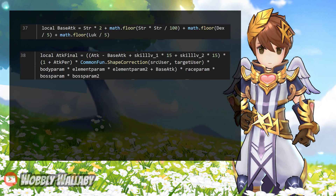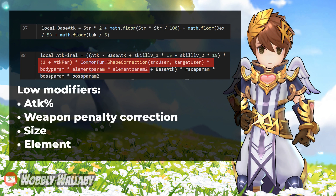Your base attack is all the attack you get from Strength, Dexterity, and Luck. If you're curious how many points contribute to your attack, you can see the formula here. In Attack Final, the attack you have from things like Gear, Acer, and Guild players subtract the base attack before doing some of the calculations.